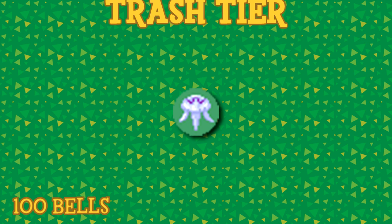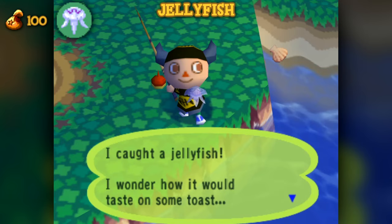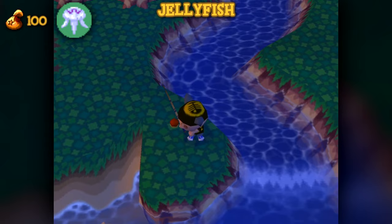The lowest of the low are jellyfish, the only creatures found in a tier I've called the trash tier. These can only be found in August in the ocean, which resides at the very bottom of the player's generated world. It's one of two aquatic creatures that only appear during a single month of the year. They can be caught at any time during the day, so long as you stay within said month. However, I've found it far more common to catch them in the morning hours.